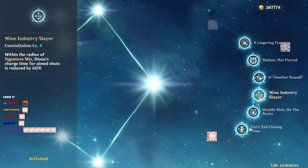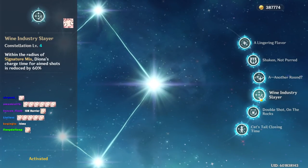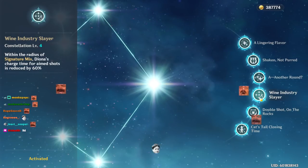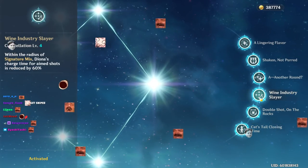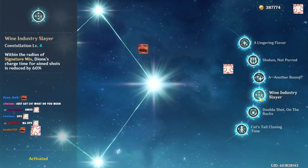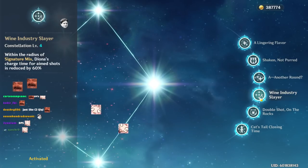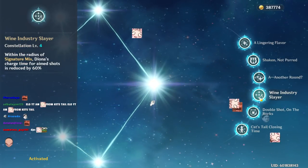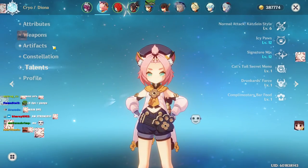Her best constellation, the one I use most, is C4: within her ult the charge shot stamina cost is reduced by 60%. In my opinion this is the most useful constellation on Diona — obviously because you'll be building Diona for max DPS, going for a quick charge shot like the budget Ganyu she is.